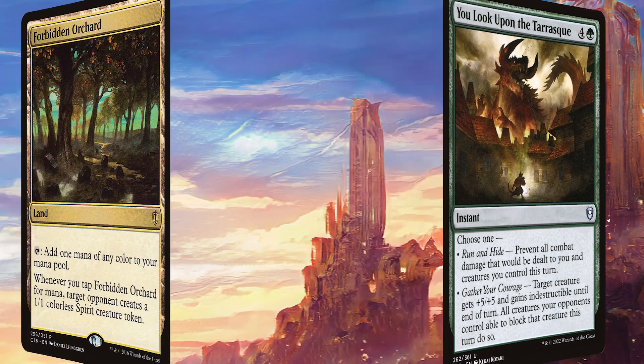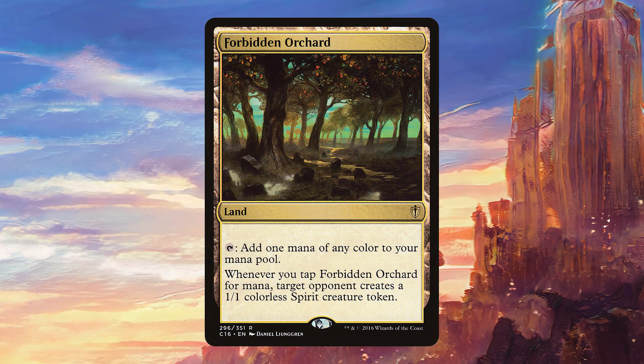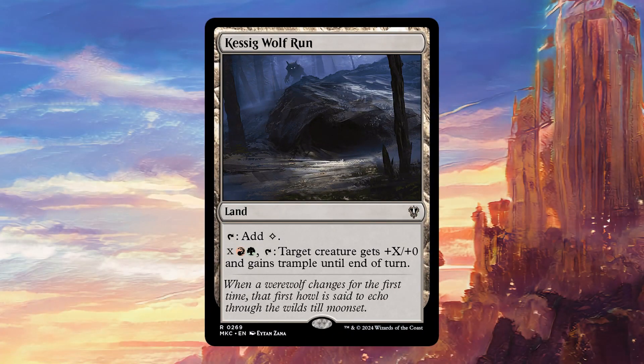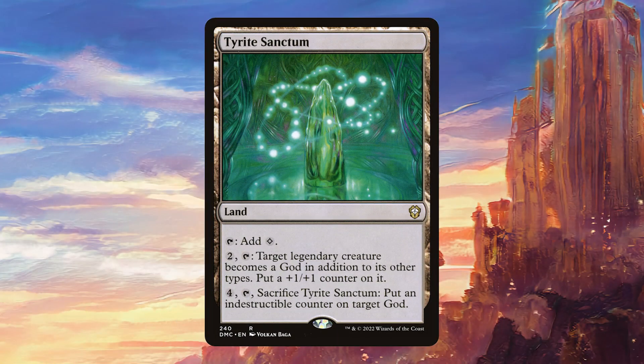Finally, for lands, we have Forbidden Orchard, which is really good because it's going to give our opponents a steady stream of creatures that they're going to block with. Kessig Wolf Run works really nicely by giving trample to our commander — we don't even need to pump anything into the X; sometimes giving trample for just red and green is enough. And Tyrite Sanctum works really well because Anzrag happens to be a God, so for just four mana we can make him indestructible. It's a nice ability to have on a land.